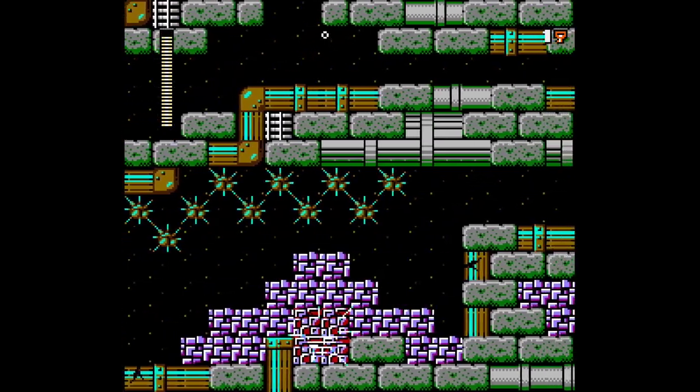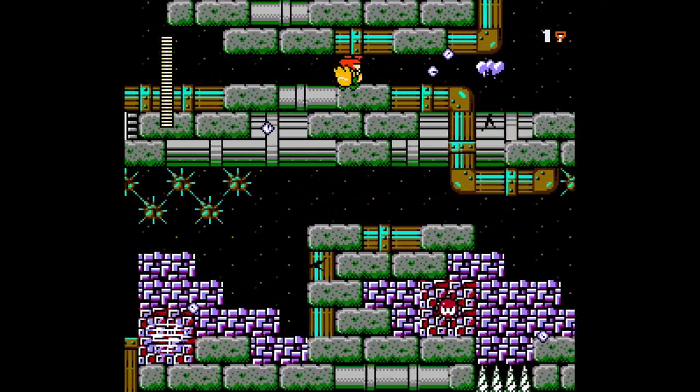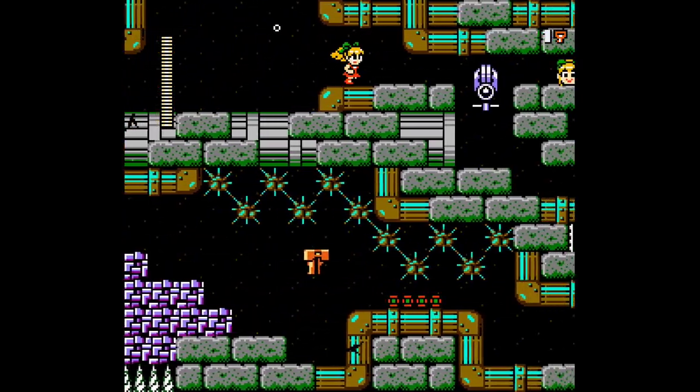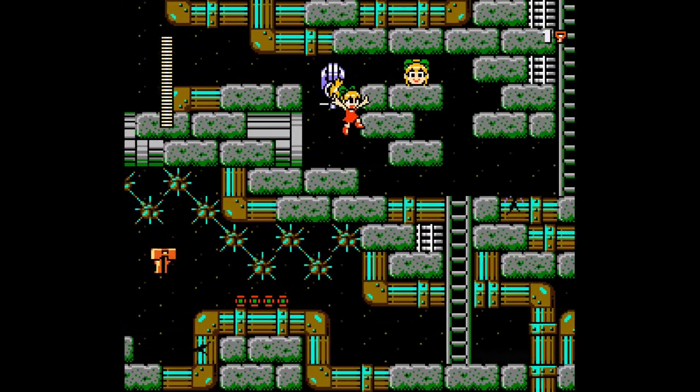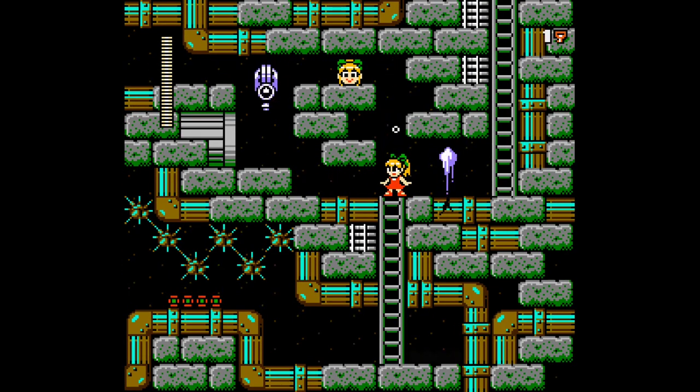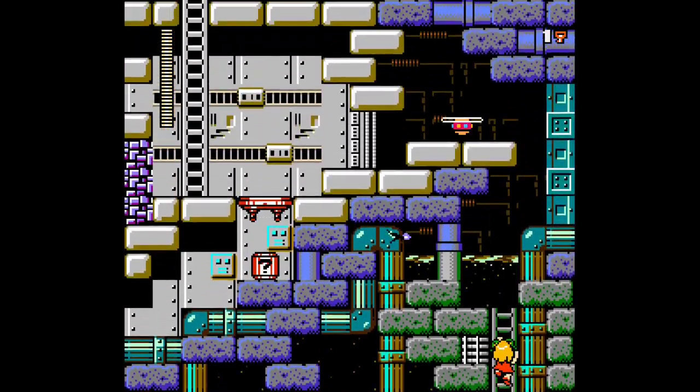This place looks pretty cool, I gotta say. Whoa, dude, there is a key down there - we really gotta try and get that. Can't get it from over here. What the hell? Look at the health pellets down here, they're super compressed. You can place them like that in the regular editor. Very interesting.